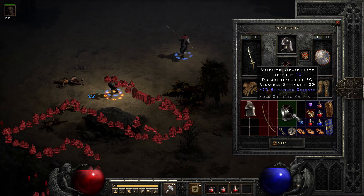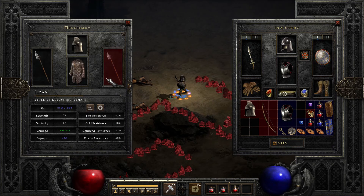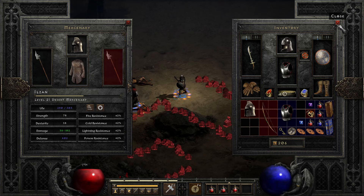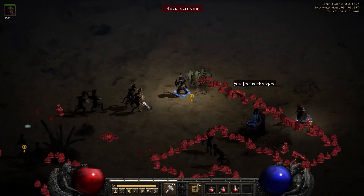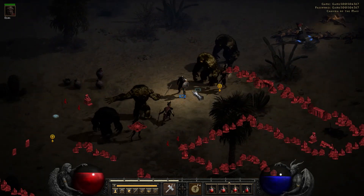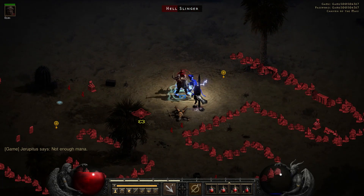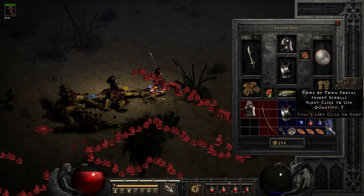Superior breastplate - I like the 73 defense. Let's put it on... yeah, this is just worse. Okay. There's another tomb - we should be kind of all along this wall. Time to switch back to regular attack. Kind of out of mana potions, so let's get back to town.